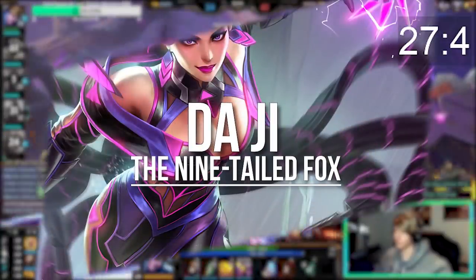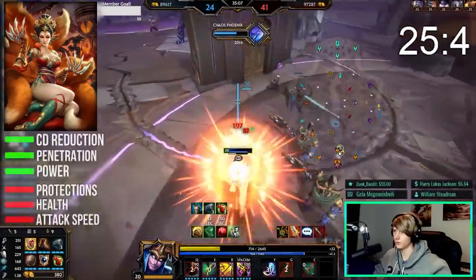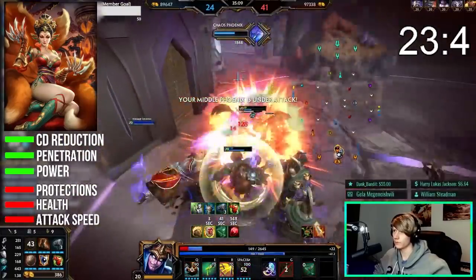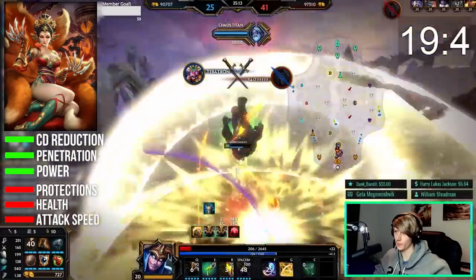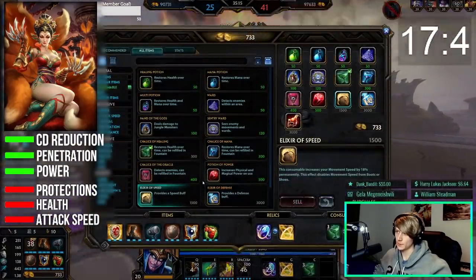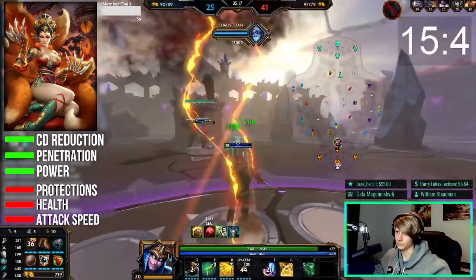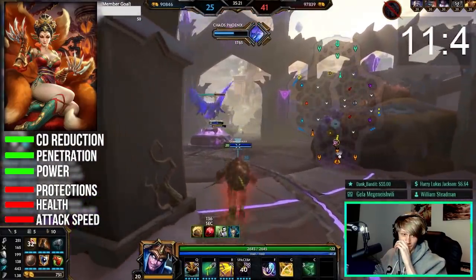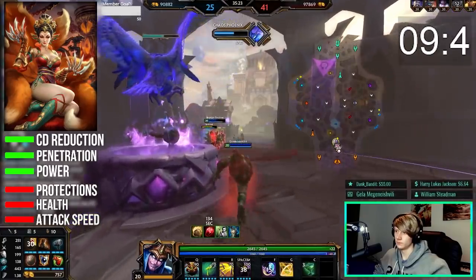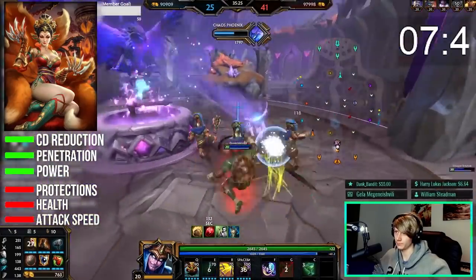Da Ji is ability-based with a focus on DOT damage. Her core stats are power, penetration, and cooldown reduction, with defense not being necessary most of the time and attack speed being pretty ineffective for her. She plays heavily around her ultimate but is not completely reliant on it and has pretty unconventional movement options. Lacking hard CC in her base kit means the best way to deal with her is to force her ultimate defensively and then play keep-away after that.